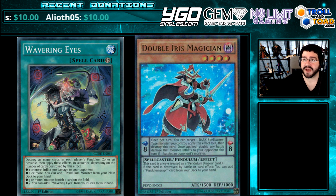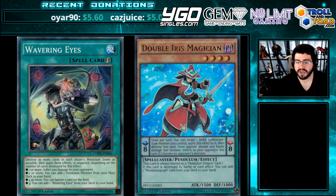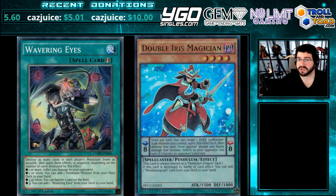Wavering Eyes' first two effects are self-reliant. You can place your own scales and make these effects happen. You don't have to rely on your opponent being a Pendulum Duelist or playing some kind of a mirror match in order to gain these. Destroy as many cards in each player's Pendulum Zones as possible, and then you apply these effects in sequence depending on the number of cards destroyed by this effect. No matter what, you can destroy your own Pendulum Scales and Pendulum Magicians and many other Pendulum cards — they get effects when they are destroyed even as a scale due to their monster effects and the resolution being able to activate.